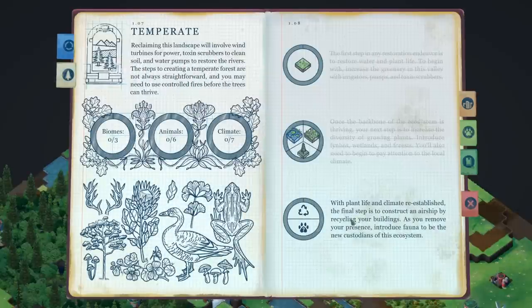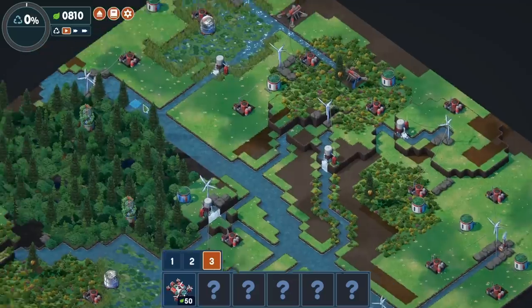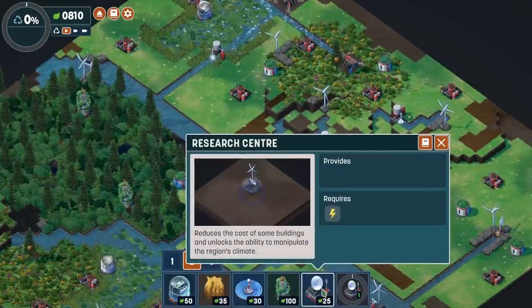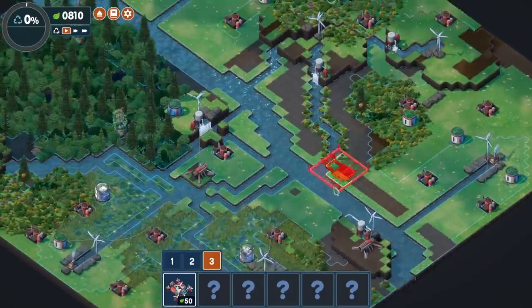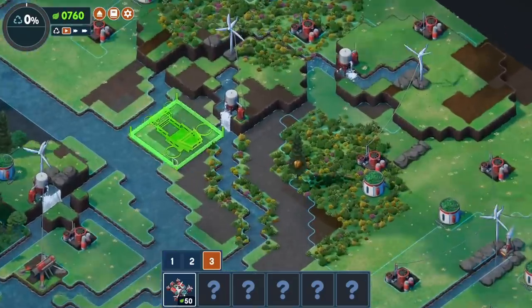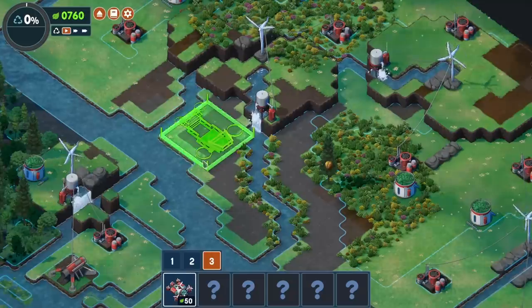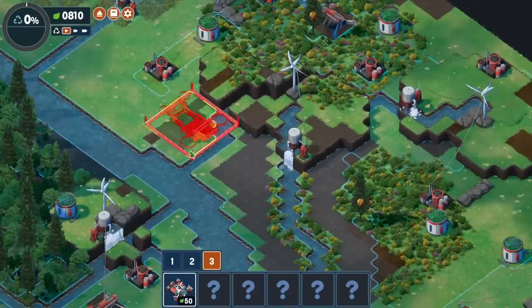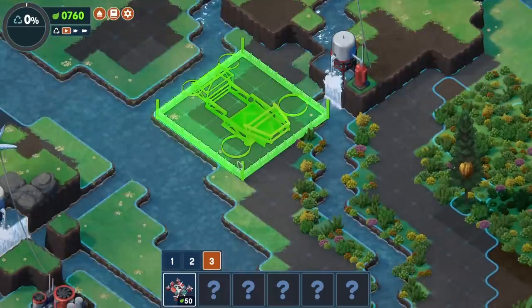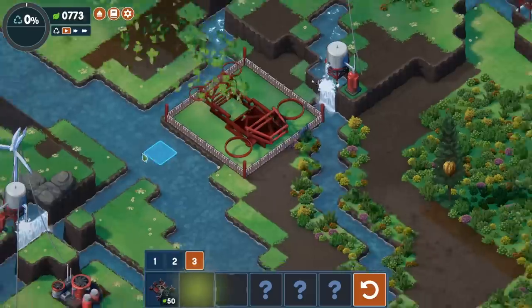The final step is to construct an airship for recycling the buildings, and introduce fauna. So now we're just working on cleaning up the space. I guess we don't need to adjust the climate after all. We just need enough space to put down this airship lander thing. Thankfully, there's an empty spot perfectly right here where there is pretty much nothing growing. I like this barren area being where we build the airship, so we'll do that.